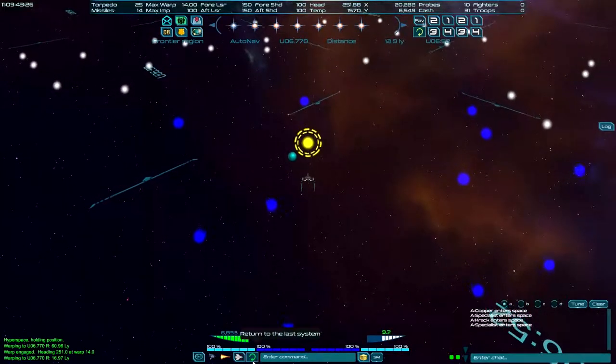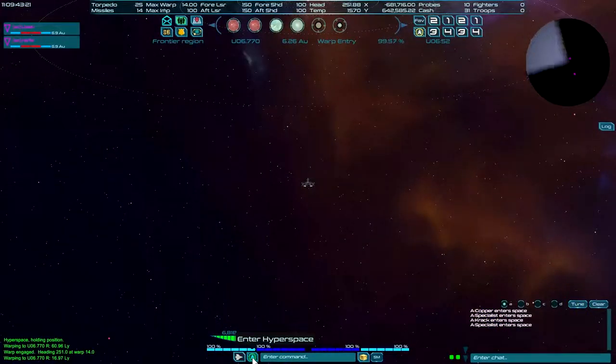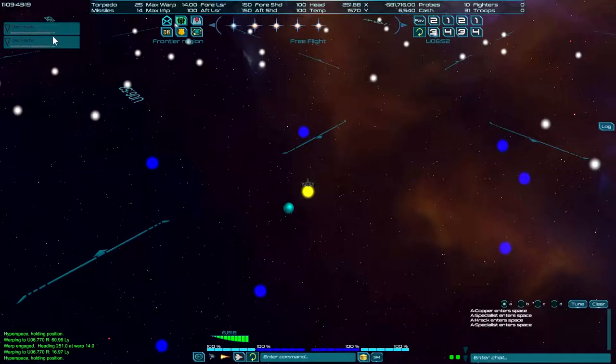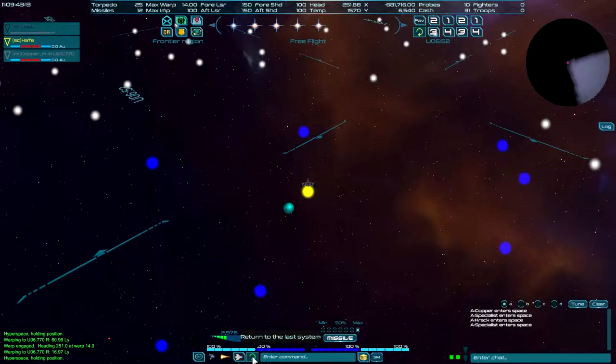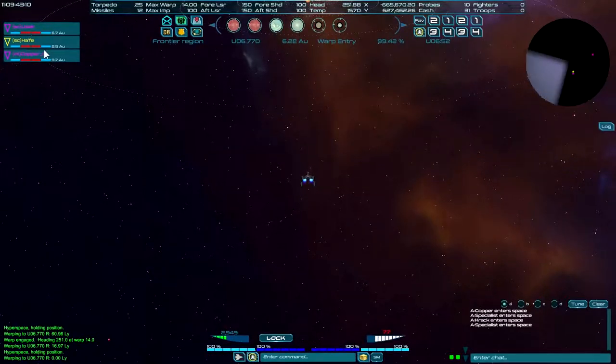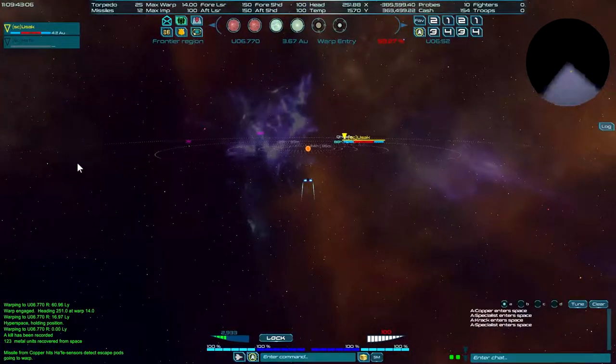There's a little button here that will take me back to warp immediately, and that will trigger the enemies. Now the enemies are in this system. I'm going to set maximum missile, do that, and return to the system itself. Now you can see my missile is there — it's coming in. It just took out that guy completely.